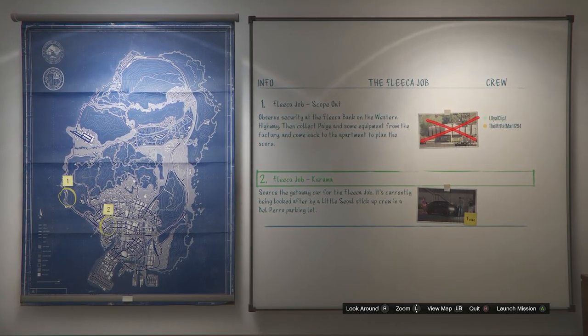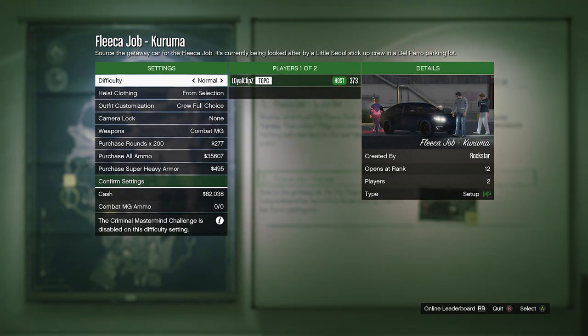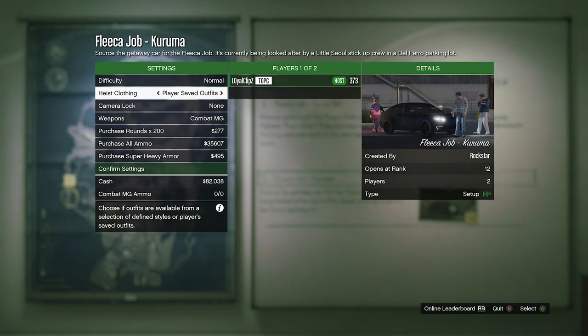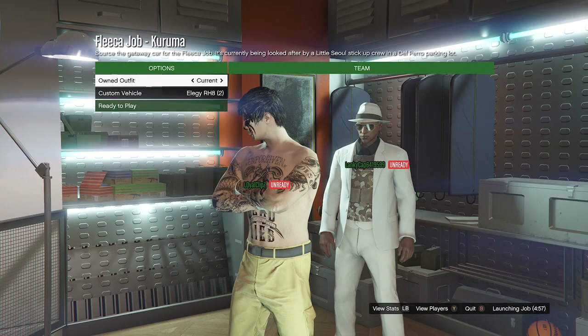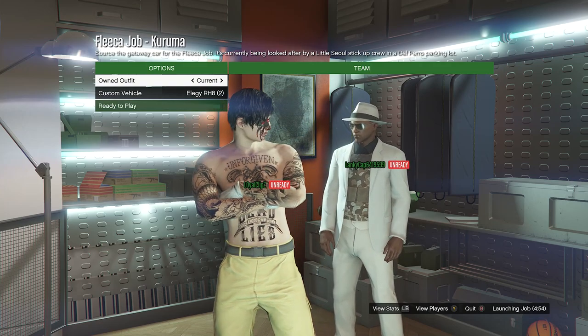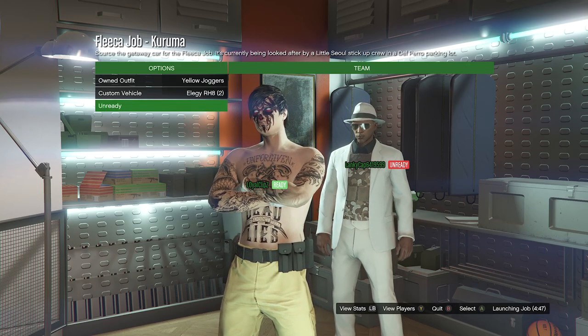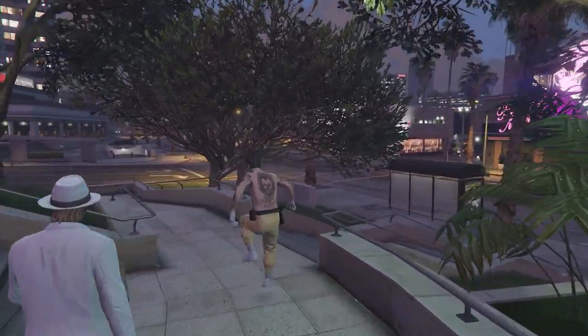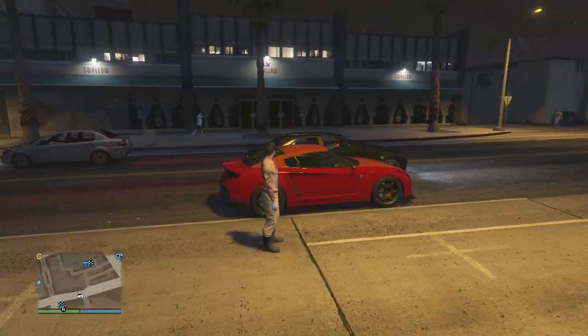If you do the Fleeca Job, complete the first job called Scope Out, then go to the second job called Kuruma and launch that mission. Now that you're in the heist job, as long as your heist clothing is set to Player Saved Outfits, this glitch will work. Confirm your settings and invite a friend or random. When someone joins, launch the job. On your own outfits screen, scroll one slot to the right by pressing right on your D-pad once — you'll see the belt has transferred over to your pants. Hit Ready to Play. Once loaded into the job, pull up your phone and quit the job from your phone.